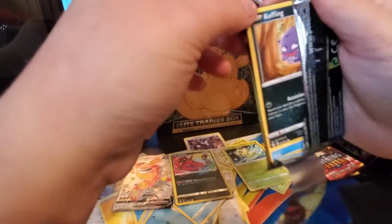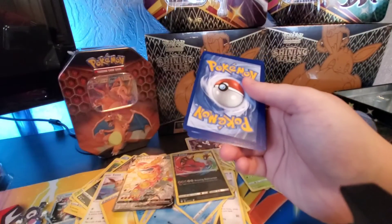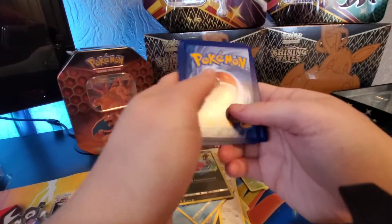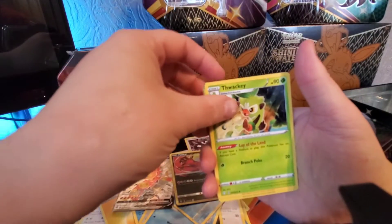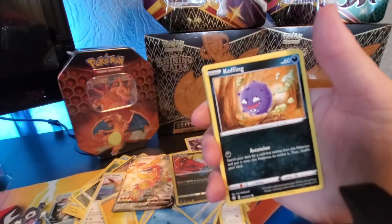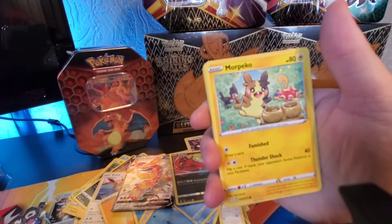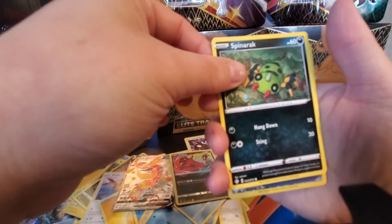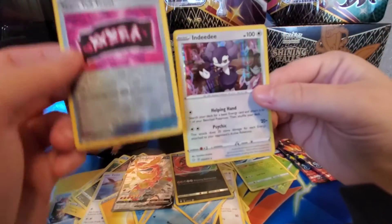Third pack — there are only three amazing rares in this set, which is not too bad considering there are a lot of other great cards. Fighting energy, Lucario, Ball Guy — which is a secret rare trainer that looks amazing, so if I pull that... Snorlax, Horsea, Grookey, Appletun Appletun — different art, there are two in the set. Spinner, versus Team Yell Towel. Not bad, and my rare is Indeedee again — double holo.